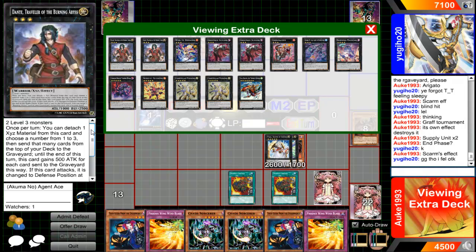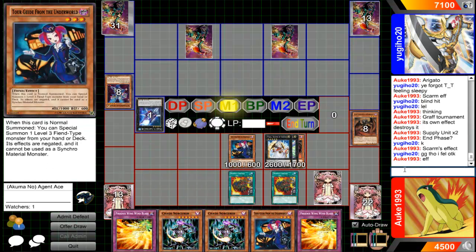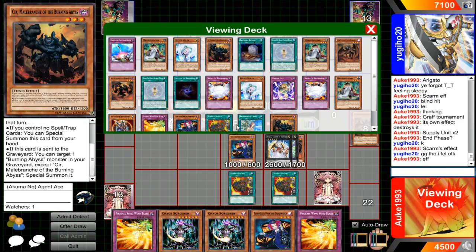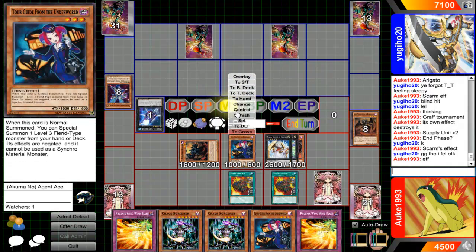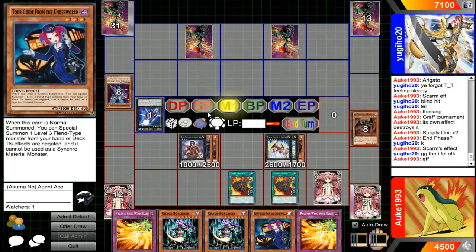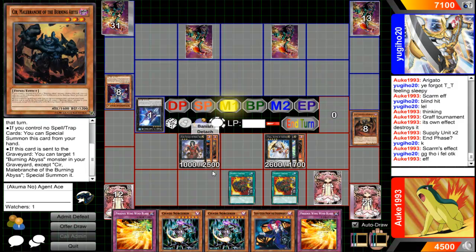Summon Dante, which actually doesn't get hit by Bottomless. Let's just use Dante because I can. We do the Xyz. I will summon this guy because I can summon one from the graveyard. Summon that guy — its effect is negated due to Tour Guide, so it doesn't destroy itself. So now I get to overlay and Xyz Shoukan into Dante. If I detach Seer, then after Dante resolves, Seer will use its effect to Special Summon something.